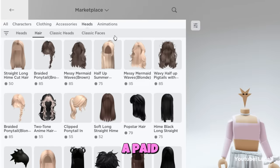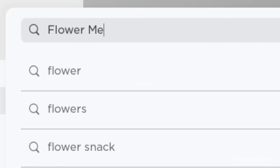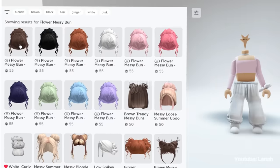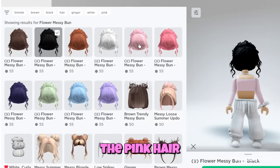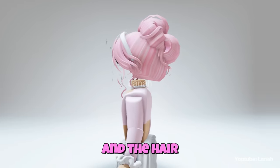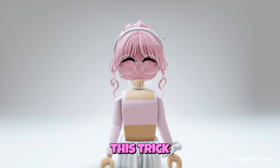Or you can wear a paid suitable hairstyle with a base that covers the head. I'll use this hairstyle. You can choose any color — it looks great on this head. I'll pick the pink hair. This is the final result. It looks just like a real headless head, and the hair covers everything so nothing is visible. I highly recommend this trick.